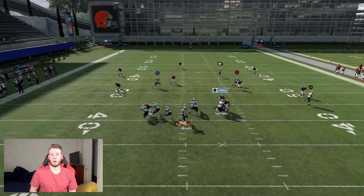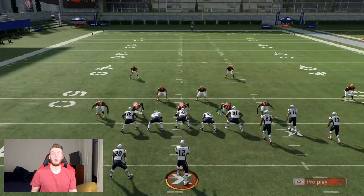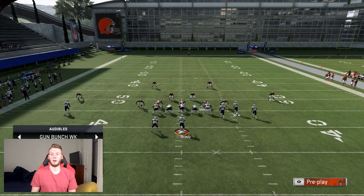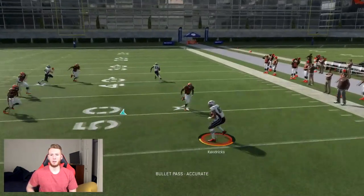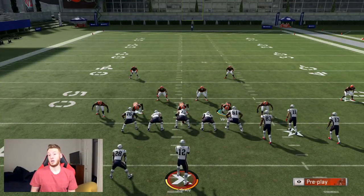The way you're going to want to guard that is by putting a cloud flat. And maybe if they put that cloud flat you're going to stop it, but then they can do something else to attack the other side of the field. So you want to go to Tampa 2 to stop this corner route. Now they're going to be forced to throw the flat underneath and they're probably going to get like a yard or two because it's not that great this year.